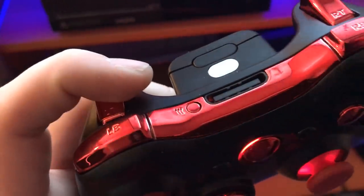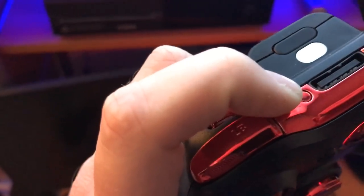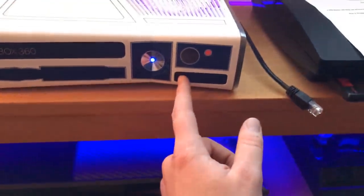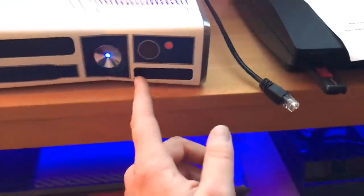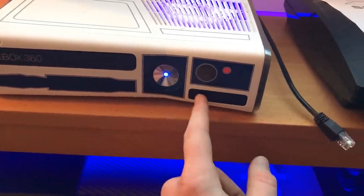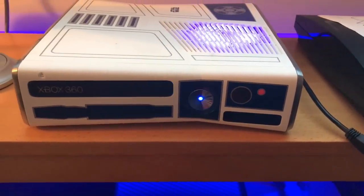If you don't know how to sync your controller — I've had a few people who've never had an Xbox — you just hold that button right there, and that will start spinning, which means your controller is trying to connect. Then you press the sync button on the console. On the FATs, that's another button right above the power button. You click that and then it'll sync.